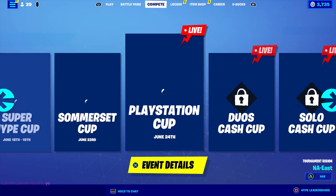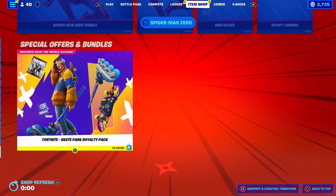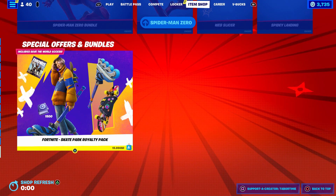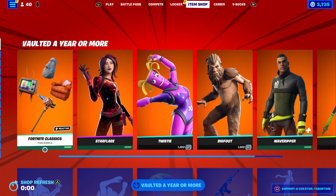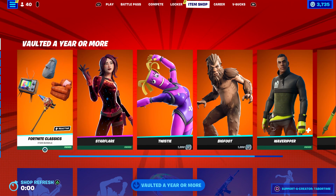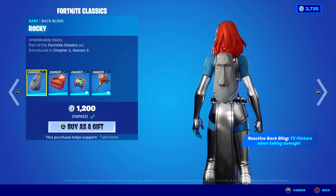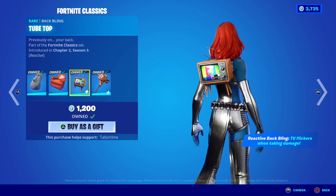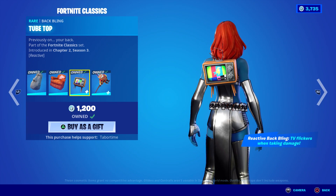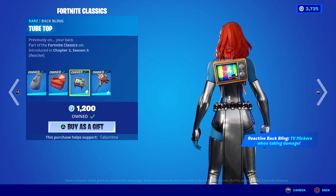Alright, let's go check out the vaulted item shop, Jackie. I am Jack Skywalker — vaulted a year or more! Let's see what we got — the Fortnite Classics. It says it's reactive on these. If I remember right, it says TV flickers when taking damage — it's literally just a little static effect for one second.